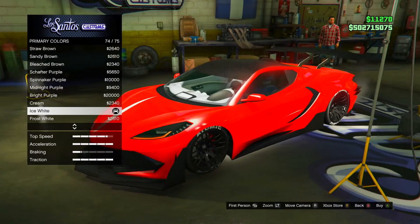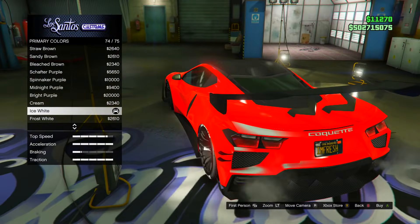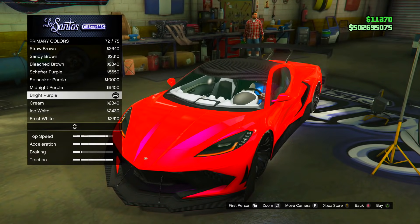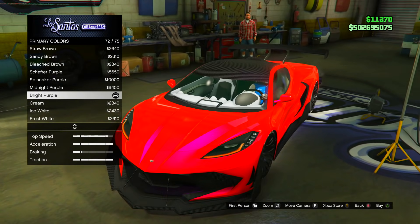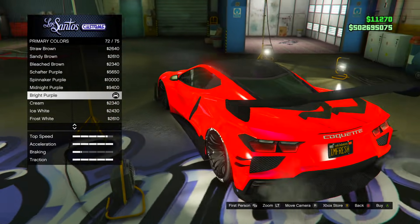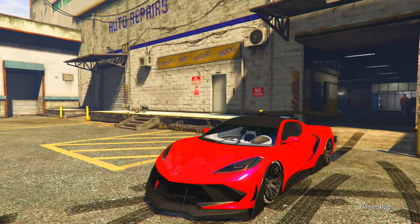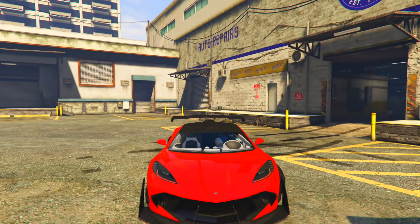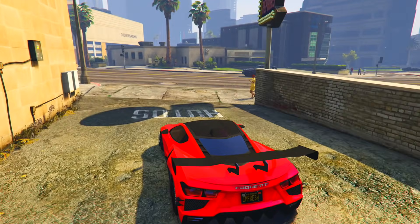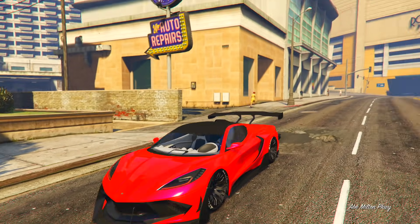Now let me show you guys some pearlescents that look good with this color. The first one is ice white pearlescent — you can really see it makes the color pop out even more, but it's kind of basic. If you want something more unique, I'd recommend the bright purple pearlescent. Take a look — bright purple with this crew color honestly looks really nice. Outside, it looks really clean and bright. I think this would really look good on a T20.